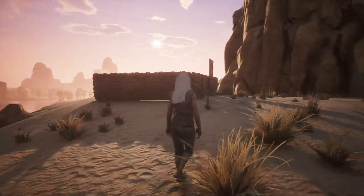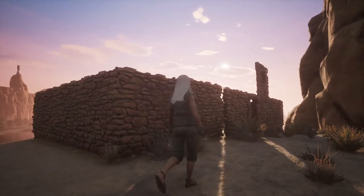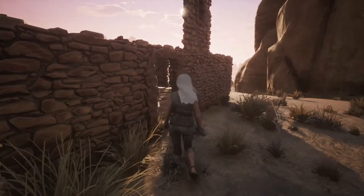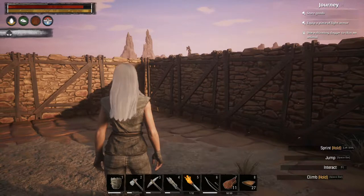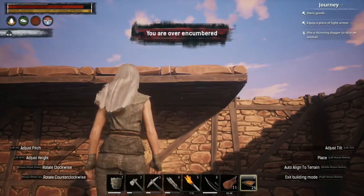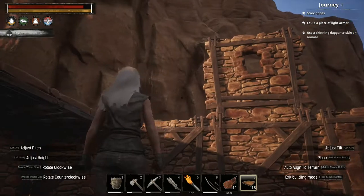Welcome back guys. We have the work done. I have done all the grinding available to build at least a small roof for us, so I'm completely overencumbered, which means I can't transport anything more than this or simply just run. It's been a full day and night of work in the game. I have the stuff now that is needed to do the roof. I'm going to place all of this — as you can see, it's working so far.